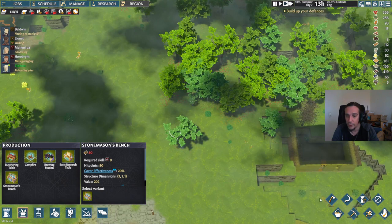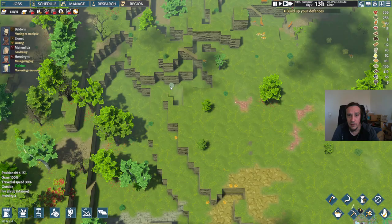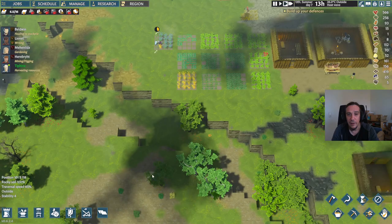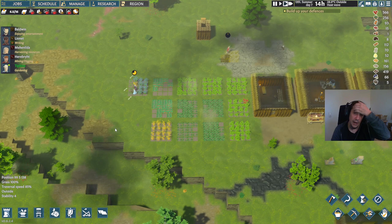We're going to chop away all these trees, which is quite beneficial as well because they're blocking my sightlines. The staircases here have been destroyed, and now we've got a heatwave.